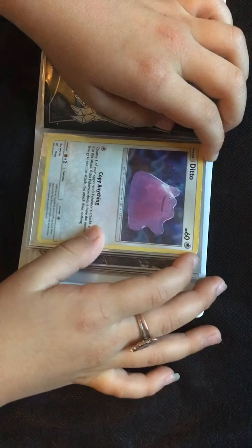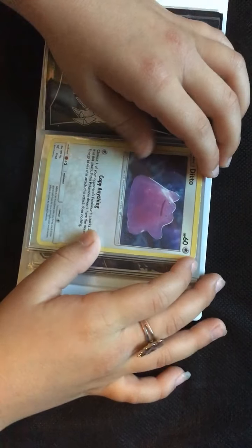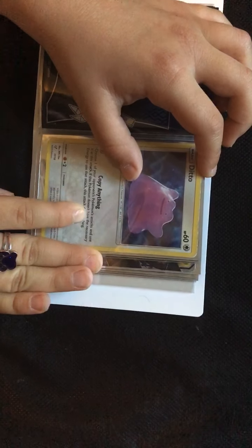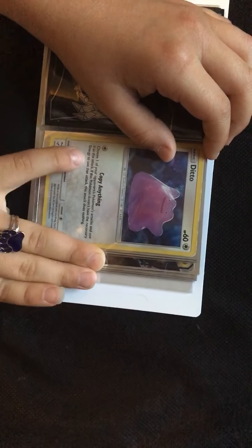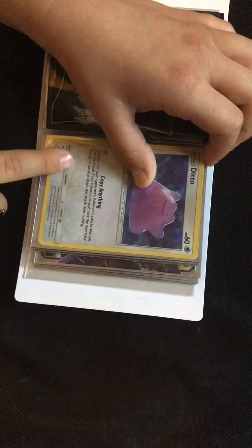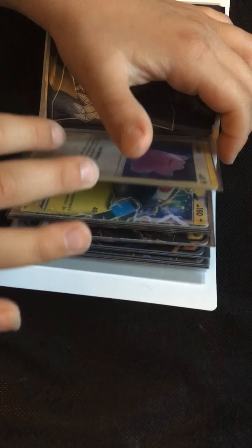Ditto, 60 HP. This one's my favorite and my strongest. Copy Anything: choose one of your opponent's Pokemon's attacks and use it as this attack. If this Pokemon doesn't have the necessary energy to use that attack, this Pokemon does nothing.